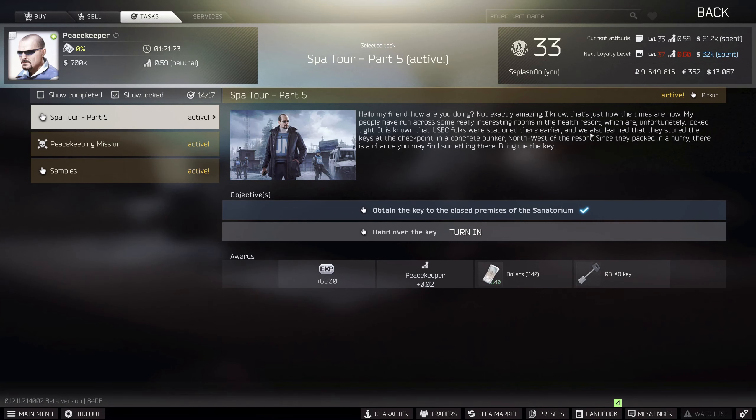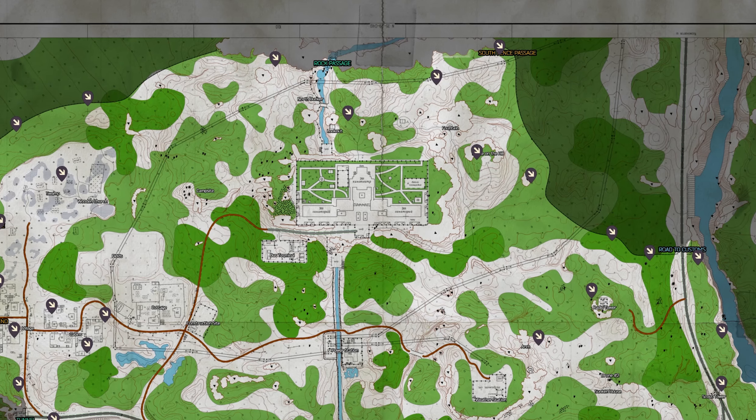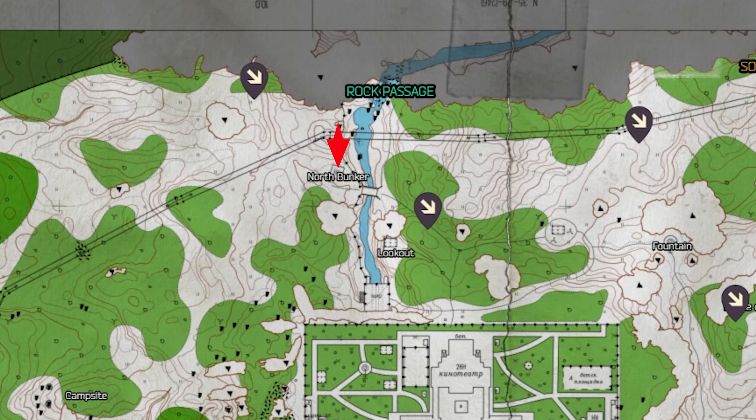What's going on YouTube, my name is Splash and welcome back to the channel. In this video we are going to be covering Peacekeeper's task Spa Tour Part 5. This task takes place on Shoreline and it requires us to obtain the key to the closed premises of the sanatorium. This key is located in the north bunker.